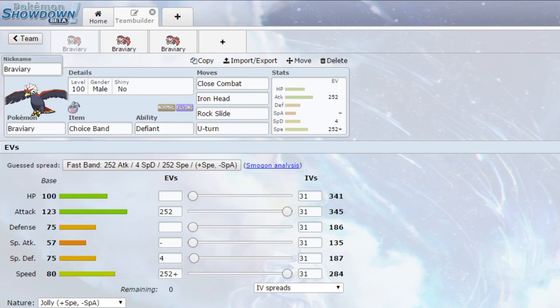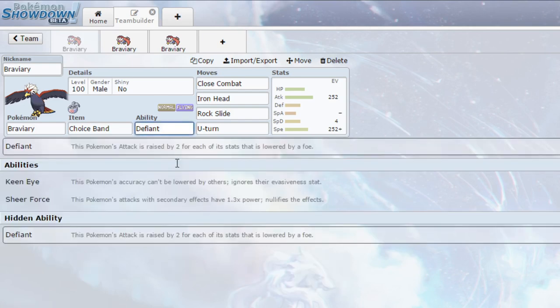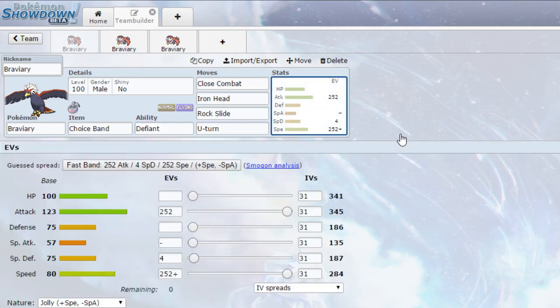The first set we have is a Defiant Choice Band set. Defiant means that any stat that gets lowered raises your attack by two stages, which is really, really good. Even if you get intimidated, you still come out with a plus one, so having that boost opportunity is really, really good, especially considering a lot of Pokemon are obviously running Intimidate. Intimidate users are very common in the metagame.